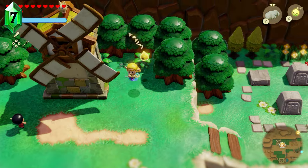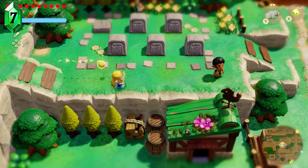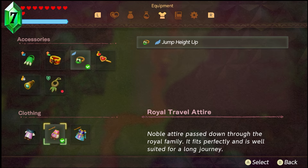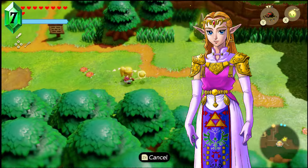Now we move into some Easter eggs that have some very light, very minor story spoilers — so spoiler warning. There are so many Ocarina of Time references in this game, including the Kakariko Well, Kakariko Village, and all of the locations previously mentioned. But in addition, there's an outfit you get halfway through the game: the royal travel attire. Noble attire passed down through the royal family — it fits perfectly and is well suited for a long journey.